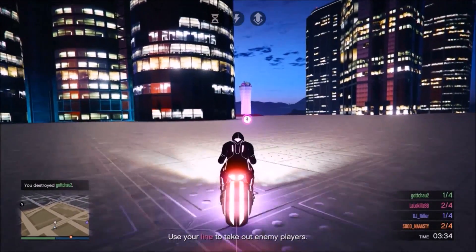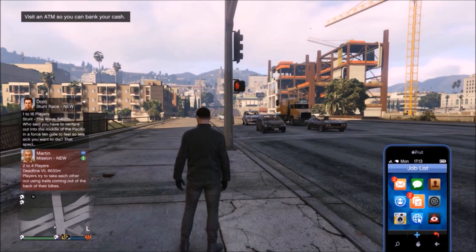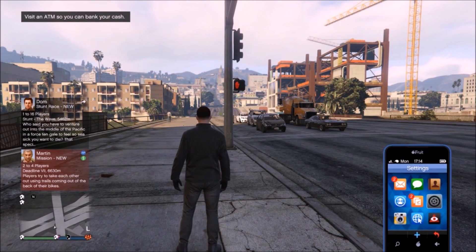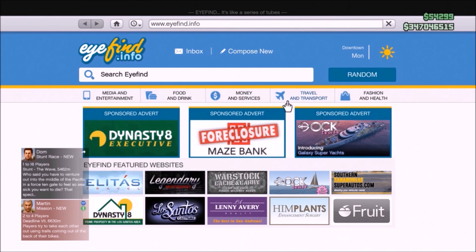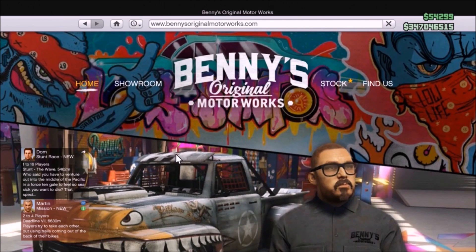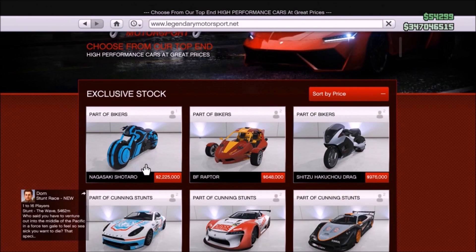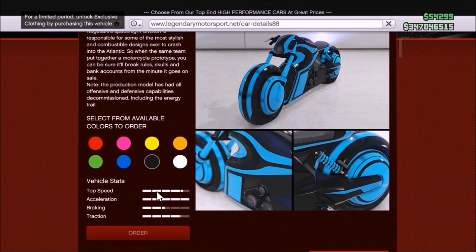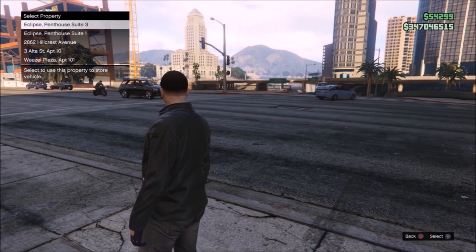After you're done playing this game mode, you get to buy the new motorcycle. Go to your luxury vehicles — there it is. The motorcycle looks really weird here, but it looks better than in adversary mode.